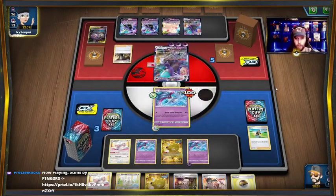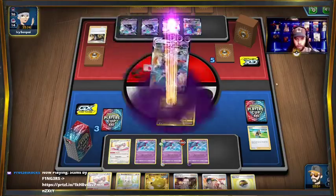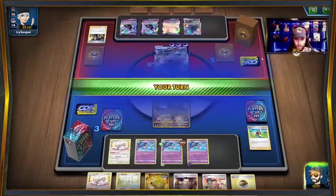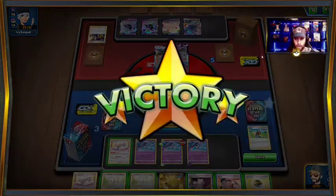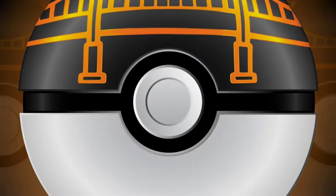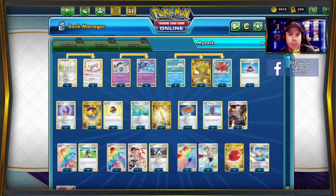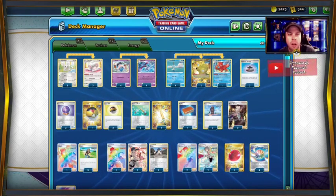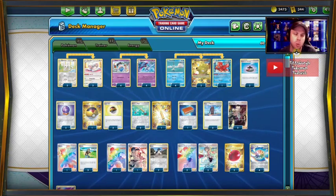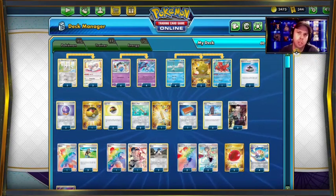There is the Boss's Orders — doesn't take the knockout. And yeah, they'll just concede because we had plenty of options to go. And there you have it — just some gameplay to get a good idea of what the deck is capable of. It can really take those big one-shot knockouts, and even if you're not taking those one-shot knockouts, you are still just a single prizer.